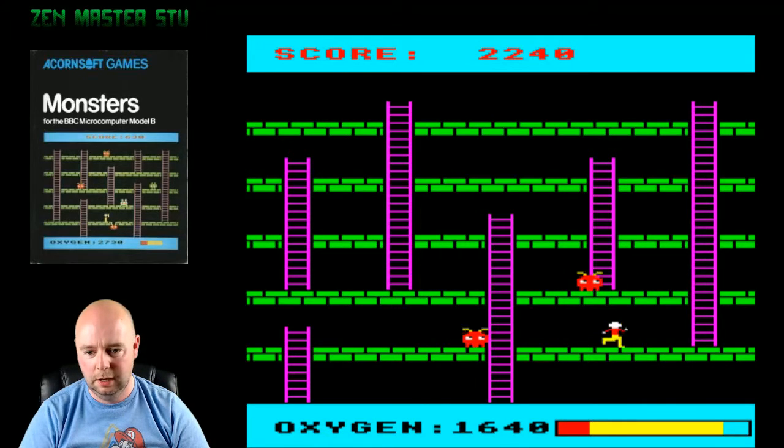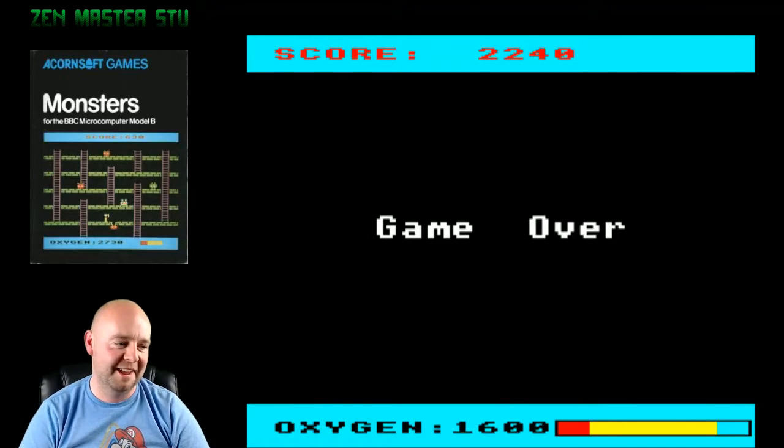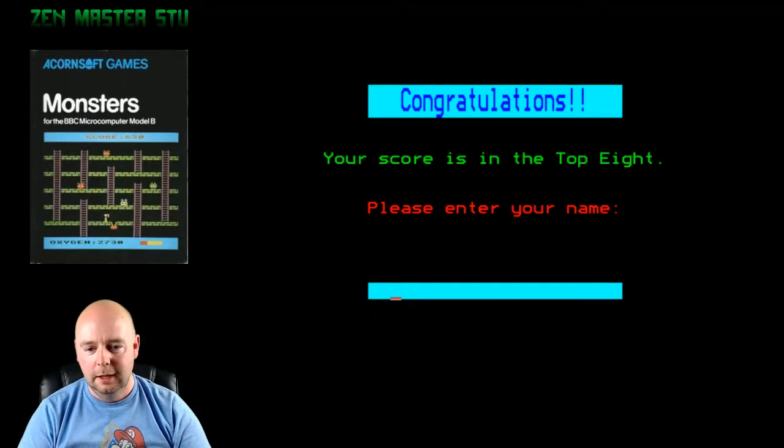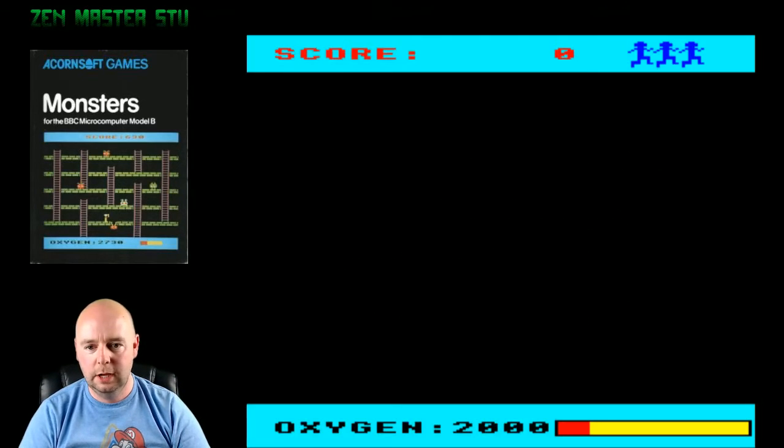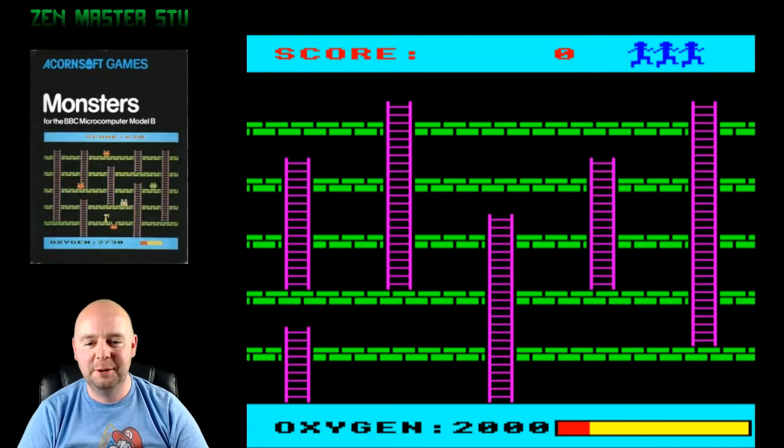Filling is always the priority. I can always run away from a monster that's — no, he got me from behind. I think that was my last life. That's my first game over. But we got a high score, so I'll enter our name as Stu with 2,240. Let's play again and see if I can get to a little bit of a higher level.